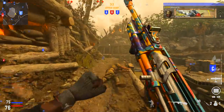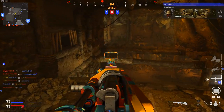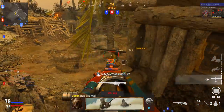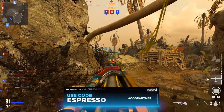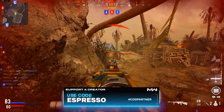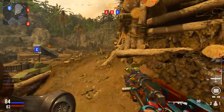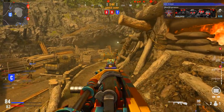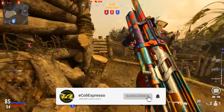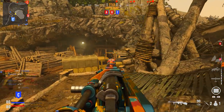That's everything I have on Atomic camo — the stuff that tripped me up and that I want to make sure doesn't trip you up. That's how I got it and the best ways I found to do it. Let me know your thoughts in the comments — is there any tip you'd add, or anything this helped you with? If you enjoyed the video and found it insightful, drop a like. If you're new to the channel, hit subscribe for all things Vanguard, Warzone, and Call of Duty — camo guides, news updates, we got you covered.